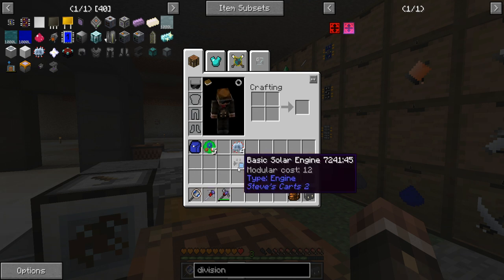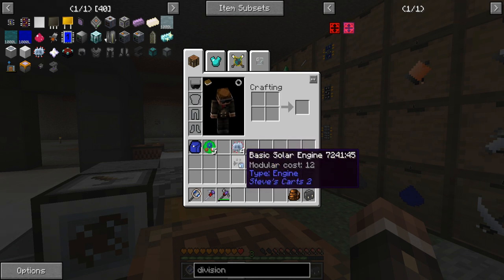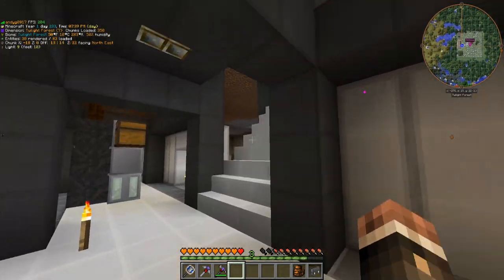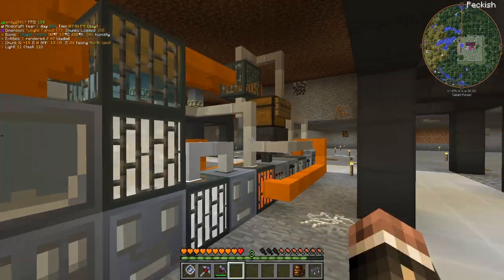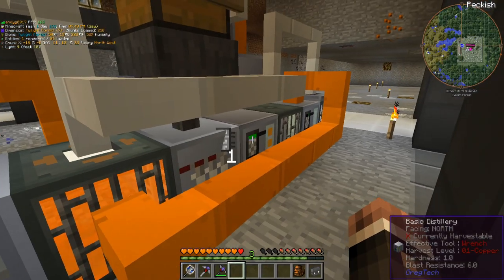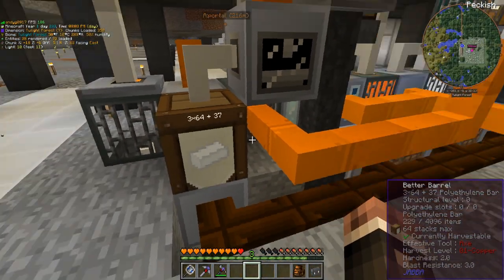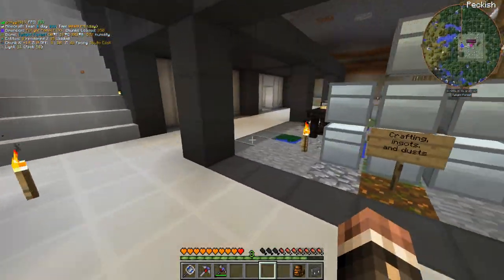The loot bag I just got for making these HV tier circuits gave me a solar engine. So if we decide to ever do any more stuff with Steve's carts — like making an automatic farm to harvest stuff — that'll come in handy. I did just throw in a batch of stuff into our brewery, so we are going to make another stack and a half of stuff in there, which will be very useful in the next episode or two.